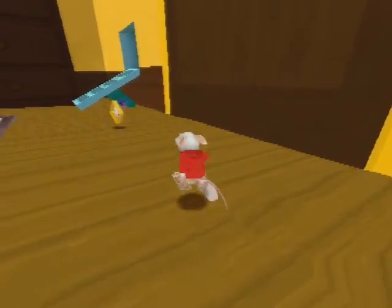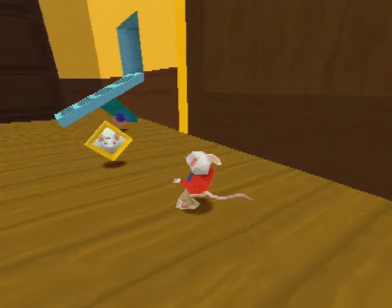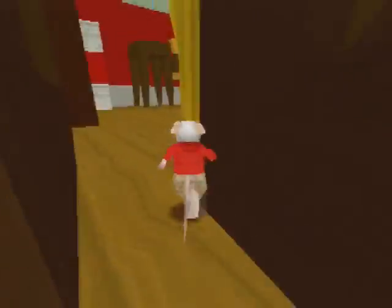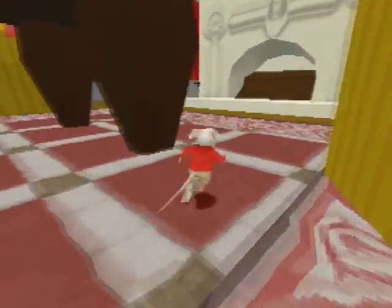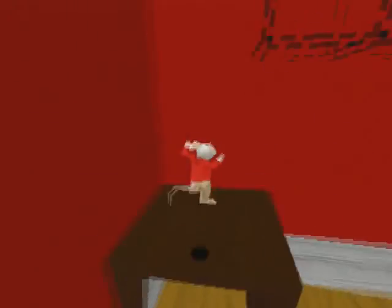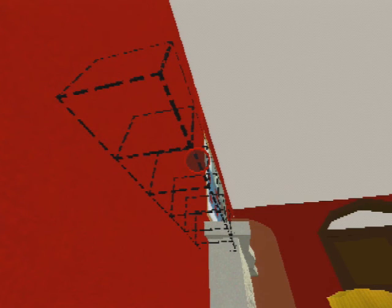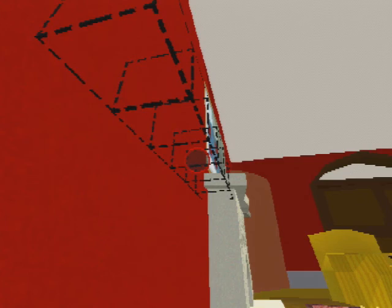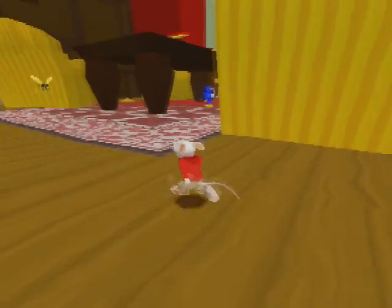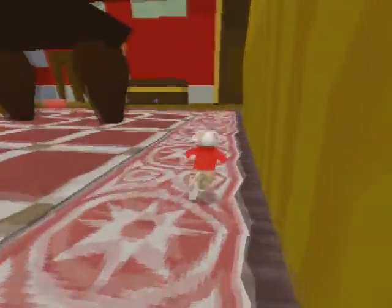The next jeweled ring I'm going to go after involves the face blocks. You might see up here we've got these blank square spaces - these are where the face blocks go. There are six face blocks in each level. If you collect all six, they'll form a path that leads to the jeweled ring. These face blocks will form stairs so you can climb up to that fireplace over there, and on top of that fireplace is a jeweled ring. So you need to go around and find all of the face blocks in order to get the jeweled ring.